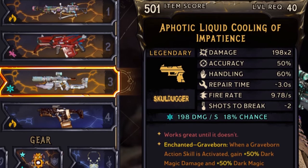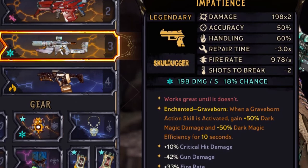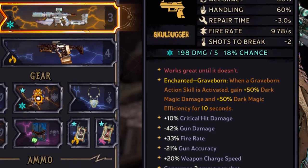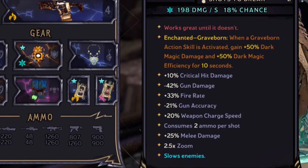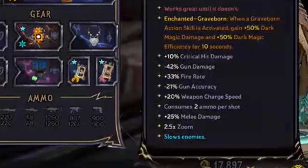The full name is Aphotic Liquid Cooling of Impatience, and it does times two 198 damage when I got it — pretty good. Accuracy is okay, handling is okay, repair time is around three seconds which I think means the time it takes to cool down. Fire rate's pretty good. The red text for this one is 'Works great until it doesn't,' which I guess means when it overheats it doesn't work.